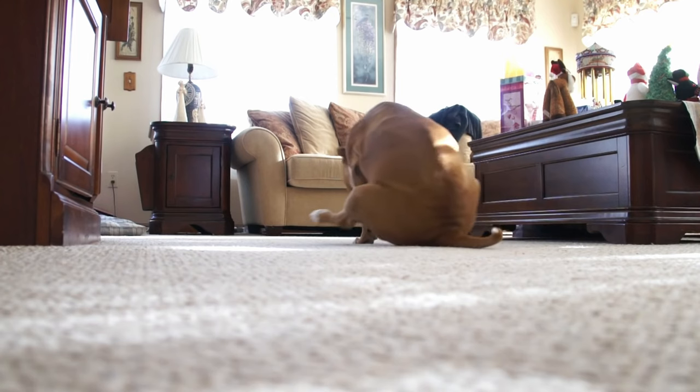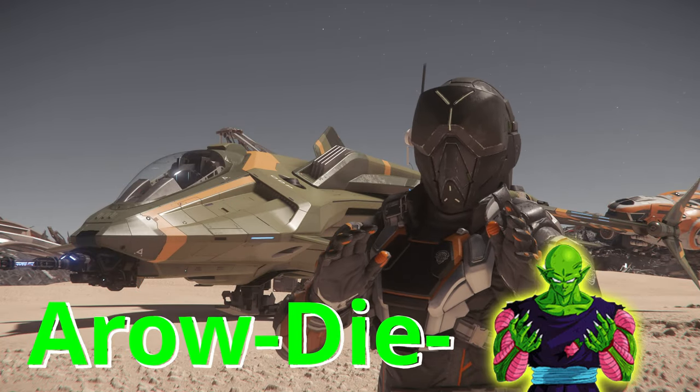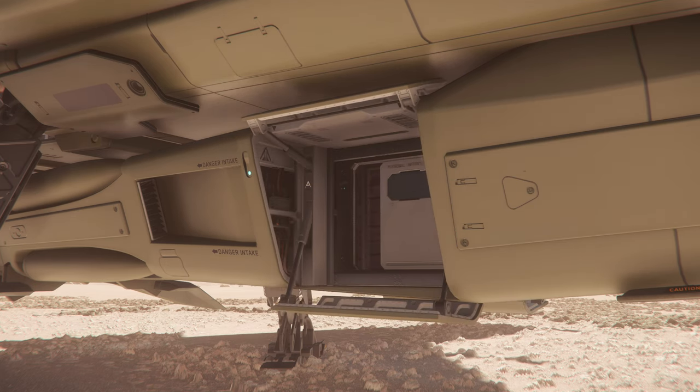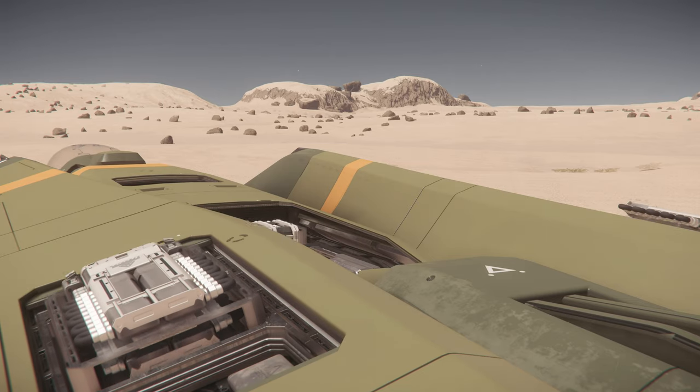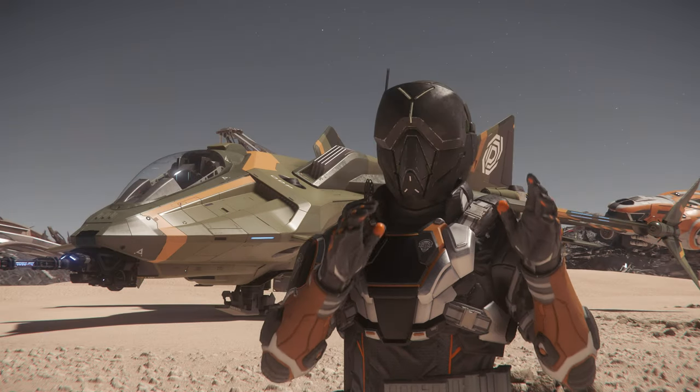Now, that right there might look like a dingleberry with wings, but that is an aerodynamic fuel slash storage pod. And if you happen to take any damage, Gladius is easier to repair than catching a roly-poly cave critter.